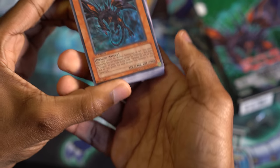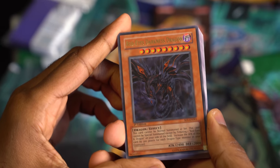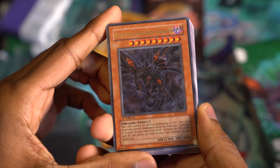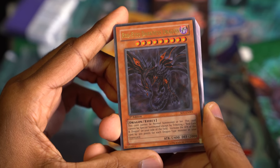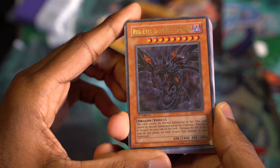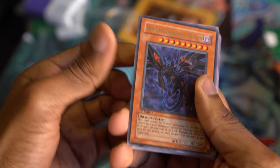Here it is — this is a Red-Eyes Darkness Dragon, not to be confused with Red-Eyes Darkness Metal Dragon. It can't be Normal Summoned or set; it can only be Special Summoned by tributing a Red-Eyes Black Dragon, or this time a Red-Eyes B. Dragon, from your side of the field. It gets 300 attack for each dragon in your grave, so it's usually gonna be dropping at at least around 3,000 or something. Pretty cool. Ultra rare. And these cards are not in order, so I wonder if they just randomize this.